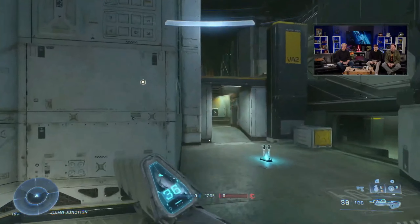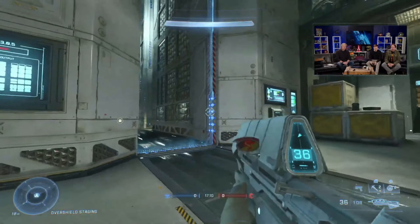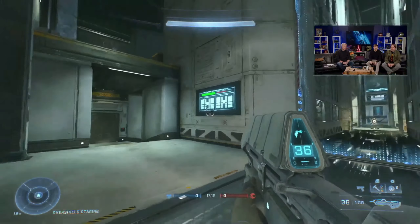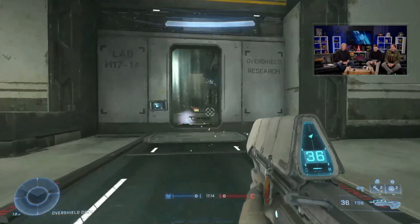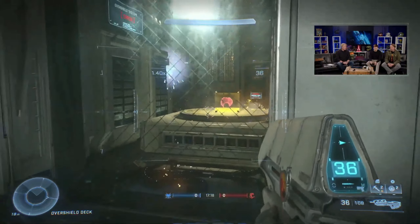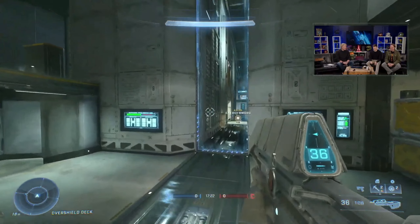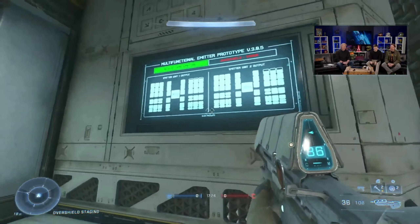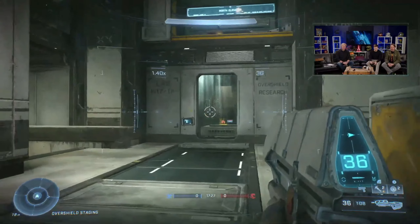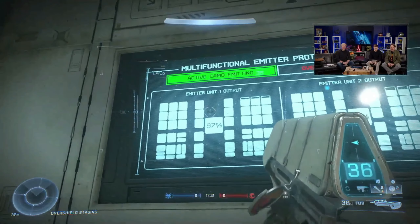I'm going to run around to the other side so we can take a look at that center hallway, which is my favorite part of the map — and probably everyone's favorite part. It looks very enticing, but maybe there's more to it than it appears at first glance. It's definitely dangerous. We saw the overshield spot just back there sparking up and exploding, but the camo side looked pretty normal.